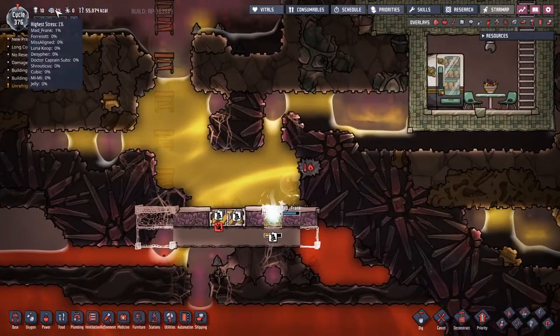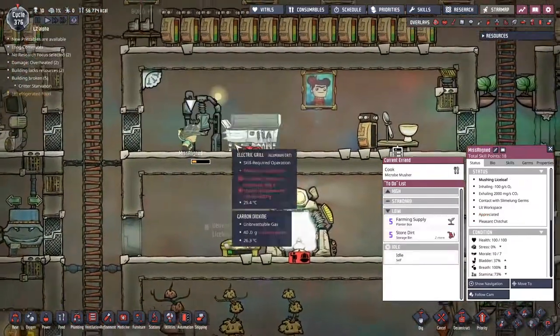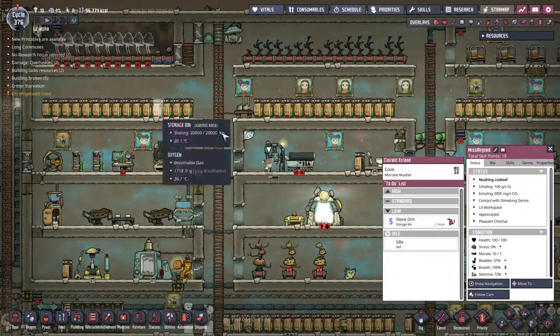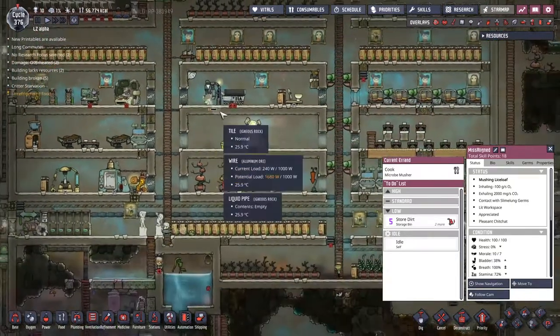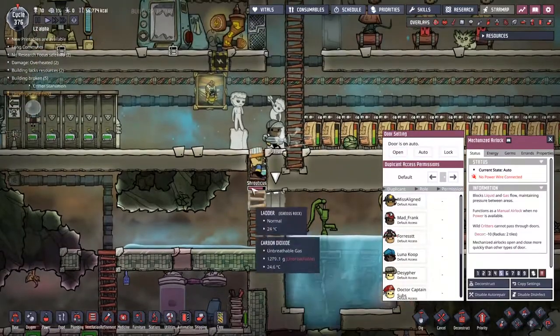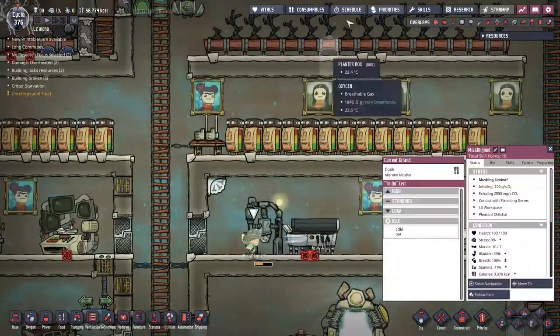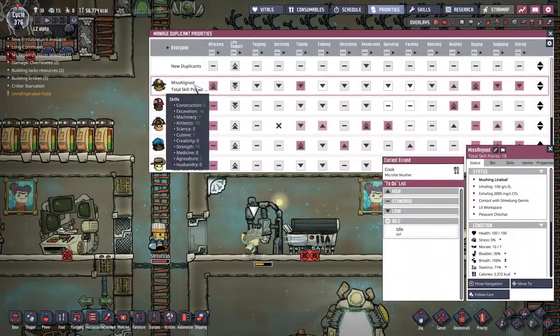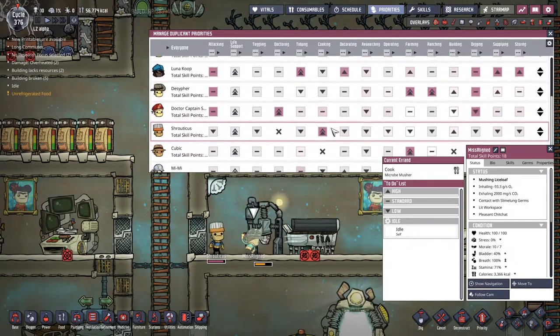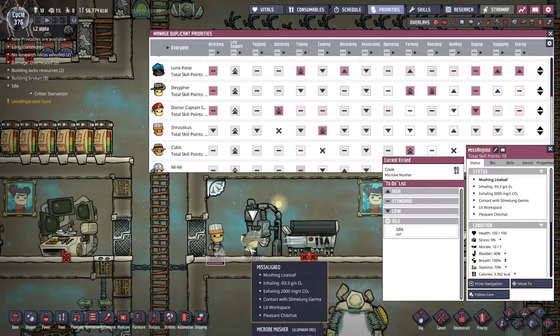Mad Frank is on his own building down here today. I'm not entirely sure what Miss is up to - she is cooking, that's crazy. I'm sure we had someone else who was a dedicated cook. It would be much better if she was doing something else. Here's Shrouticus himself - he should be the dedicated cook. Let's go to Miss's priorities and come into cooking. She's on super minus there. I wonder why Shrouticus with the super plus didn't get to do it.